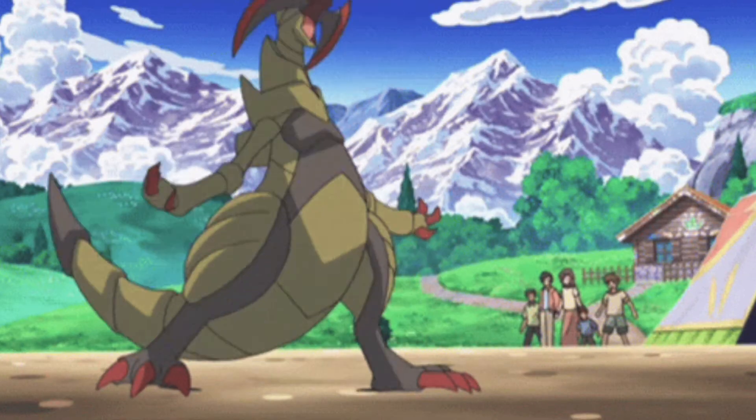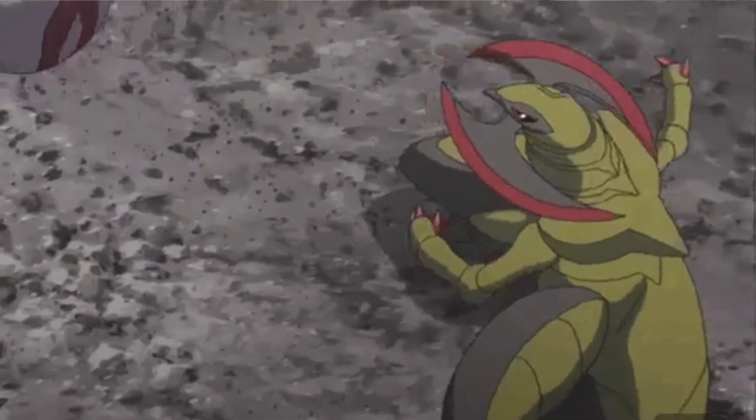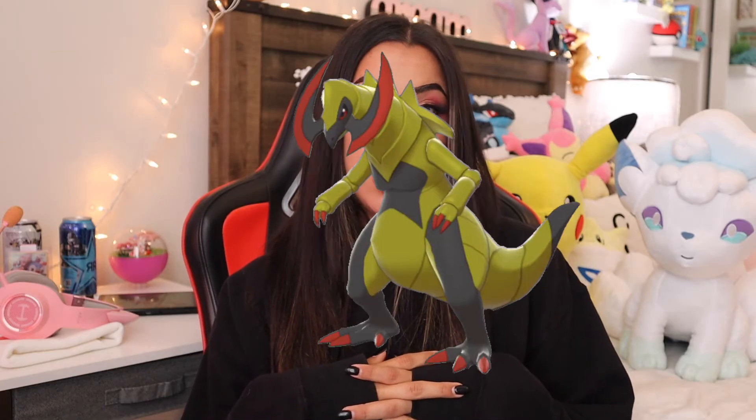At number five, I have to go with Haxorus. In his 2D artwork, Haxorus is probably one of the coolest Pokemon out there — just look at him. He's got giant blades in his mouth and he looks like he could be a supervillain. But does any of that translate into 3D? No. This is giving me the same vibes as Nidoking, where it just looks like an out-of-shape version of what he's supposed to be. It just looks soft — it doesn't have that same oomph to it. And instead of looking like an edgy supervillain, he looks like he needs a cane.